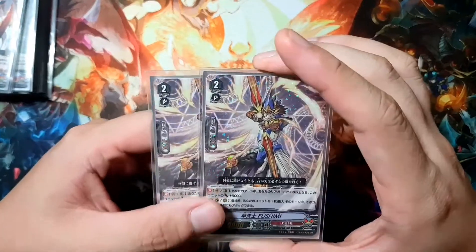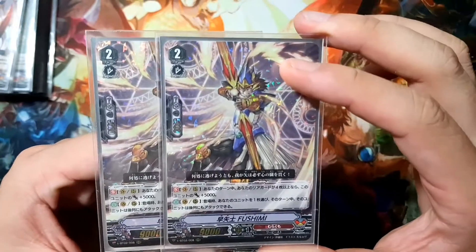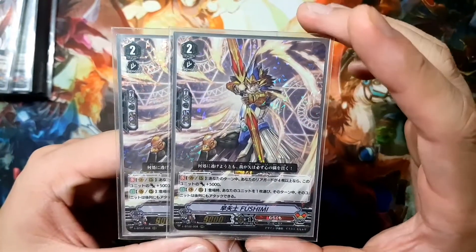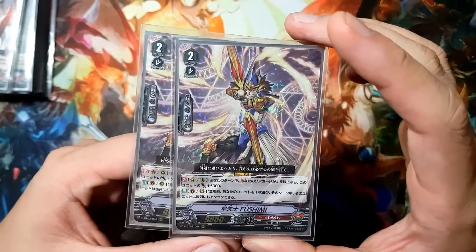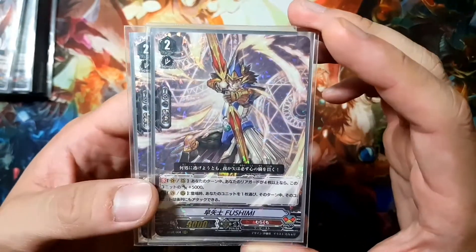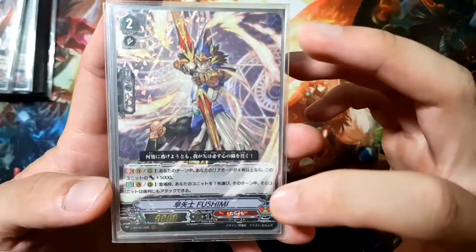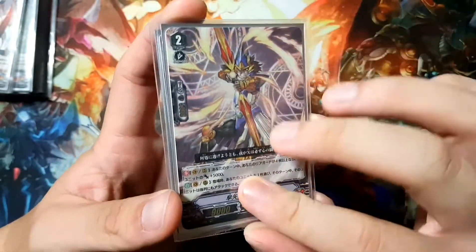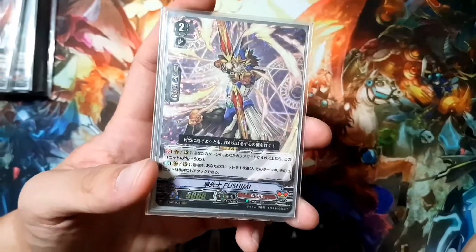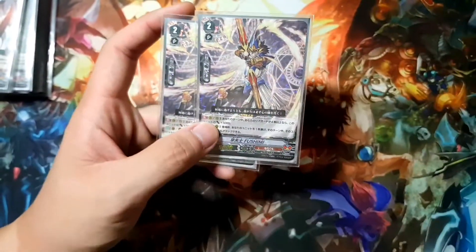We have two copies of Swift Archer Fushimi. I would like to put more in — four is actually really good — but right now I only have these two and don't have space for the rest. His continuous skill is that so long as you have four rearguards — four rearguards, not four units — he gains plus 5000 power. His second skill, on Vanguard or rearguard on place, he can choose one of the units on board to gain the ability to attack the back row for that turn.